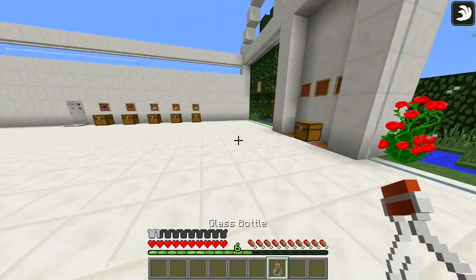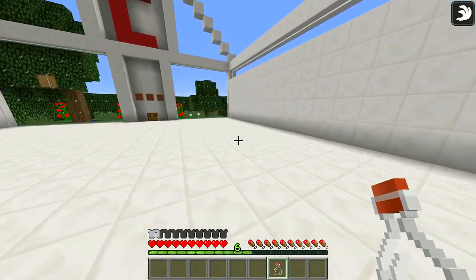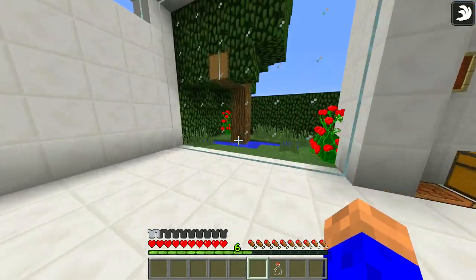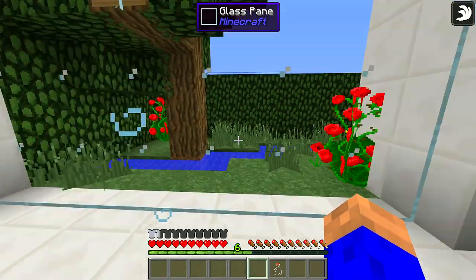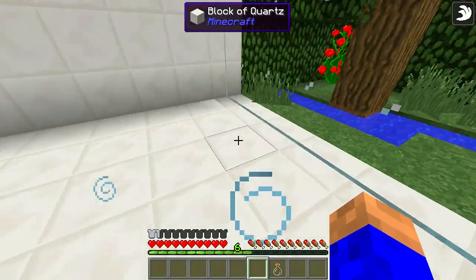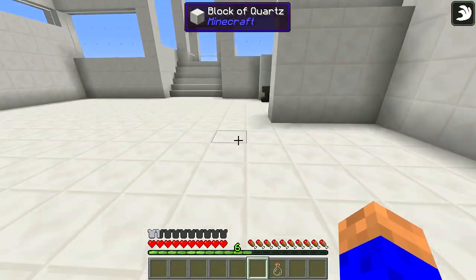How cool is that? You can buff them up even more. I mean, let's face it — your mate says, come and visit me, I'm a thousand blocks away. You'll be like, you're joking me. I'm going to make an ice road or... Just put your boots on, have a sip of the potion. Boom, baby. You're there in no time at all.